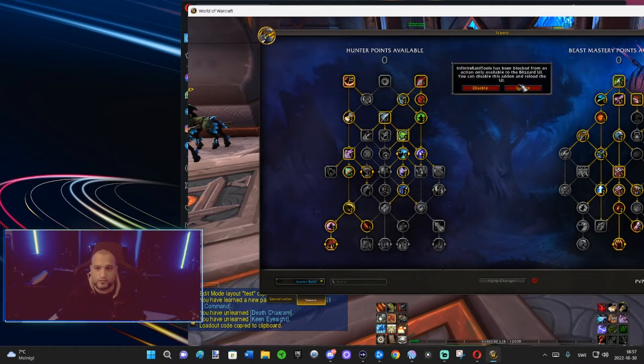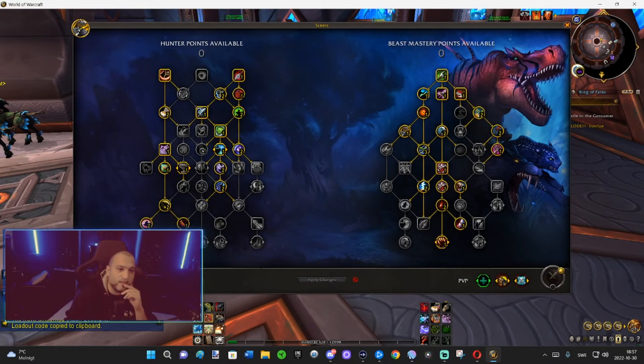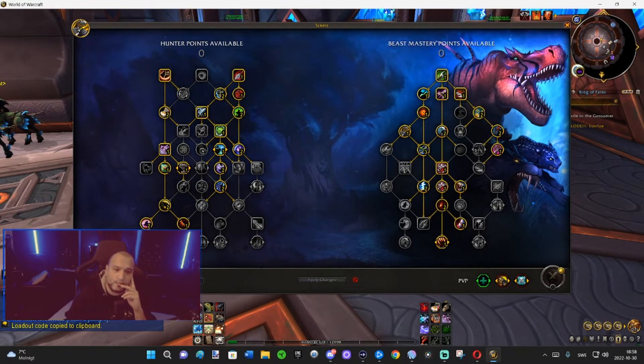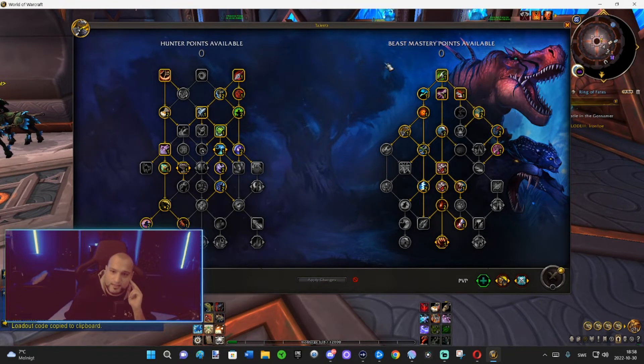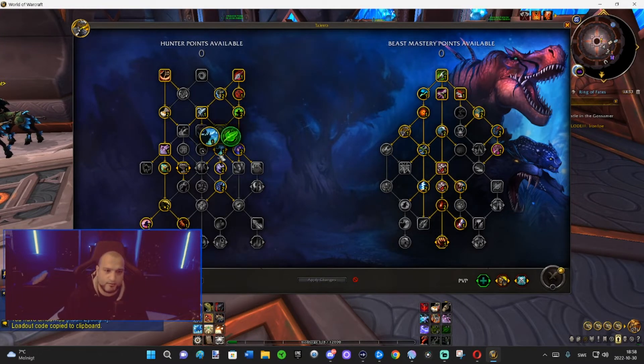The general thing about the talent tree is that on the left side, no matter what spec you are, you will always have the same talents - those are the class talents. On the right side, that's the spec-specific stuff. That's the first part about the talent tree.